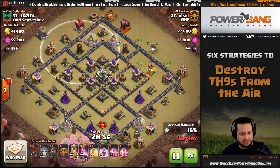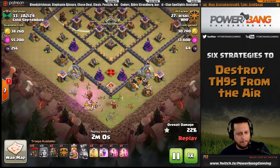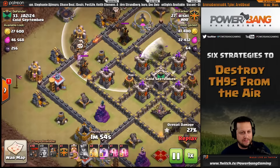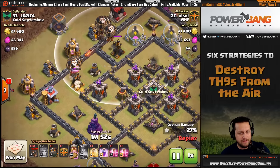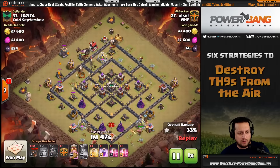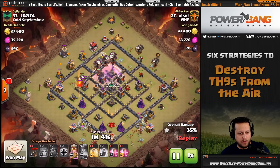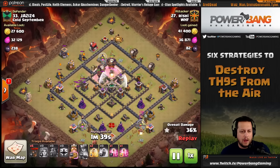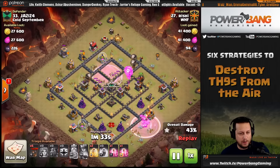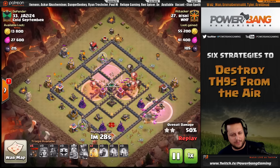The queen takes out two air defenses. On the bottom, valkyries and the king are dropped inside a rage to take out both heroes along with a bunch of defenses. Two lava hounds come in from the top directly targeting the remaining air defenses, with balloons to support. More lava hounds are staggered in from each side and trailed with balloons to take out all remaining air-targeting stuff in the core — even against sweepers blowing them out of the way, he gets it done.